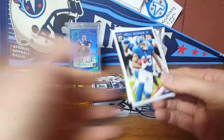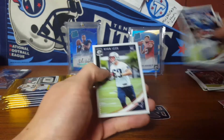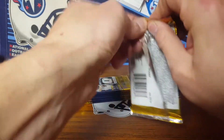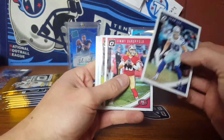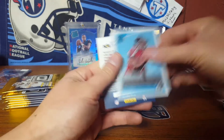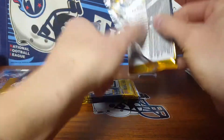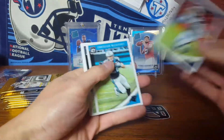I want a rated rookie of at least Darnold or Baker in this box. I'm assuming I could probably pull one in one of the three boxes I got — this is box number one. Sean Lee, Jimmy G, Miles Garrett, and an Ito Smith. You get a million kid reporters, which is awesome. We're already five minutes into it — like I said, fast forward to the end.